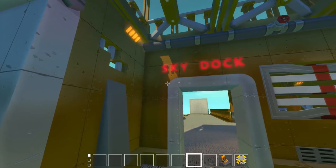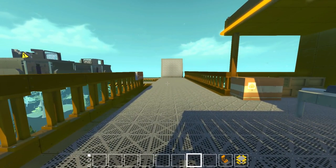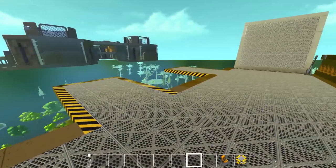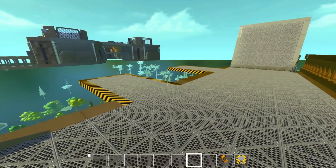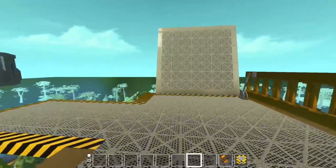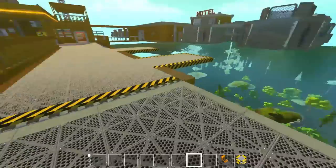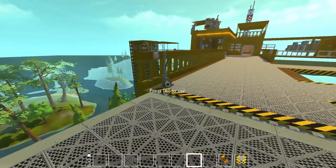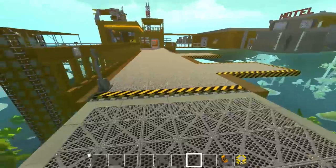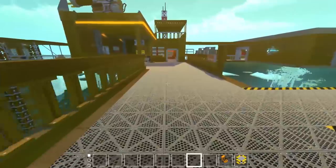Over here to the right is the Sky Dock — this is going to be where smaller ships can dock to the station and go into the Welcome Center first. I've got a couple of small docks. I actually have a viewer submission that's the perfect size for these little docks. I'll check that out in a minute. This is a slightly bigger dock for a bigger ship. I'm still trying to figure out where to put a massive one, so if you have suggestions, let me know.